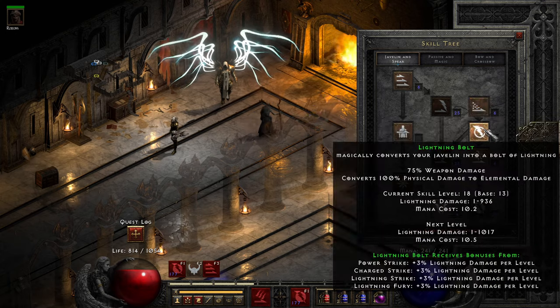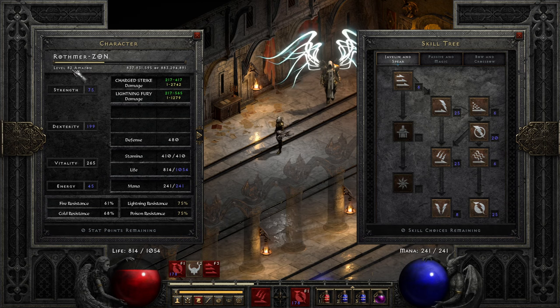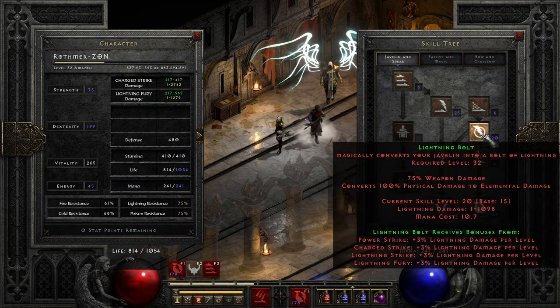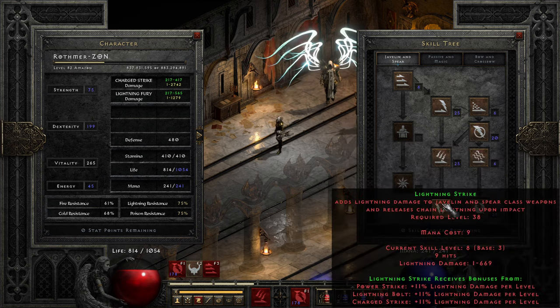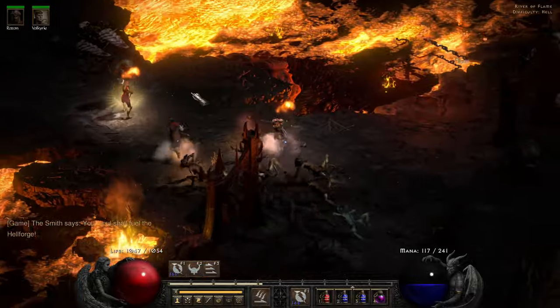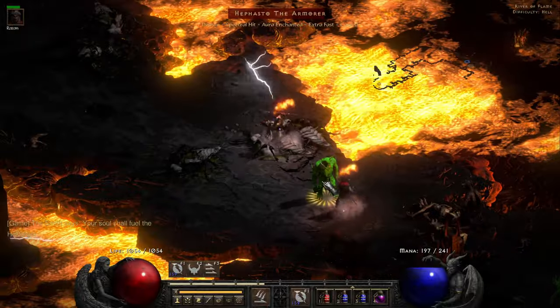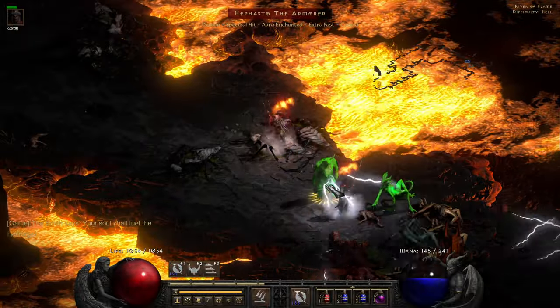That's Izual down, one quest down in Act Four. This is quite stressful. Let's get some skill points into these - hopefully we can max out these. We've got 17 more levels, that's five there plus three. We might not get maxed skills but that's fine. We've gone straight into the River of Flame and the first turn we had was straight to the Armorer, so it's gonna be really useful - we get this quest done nice and quick.